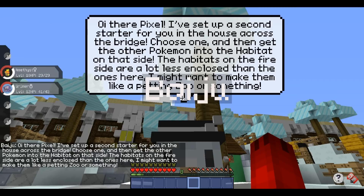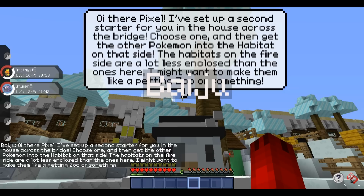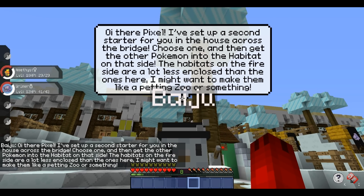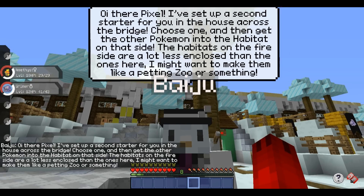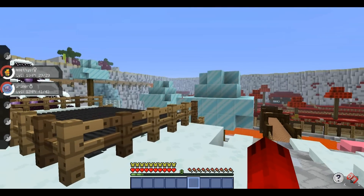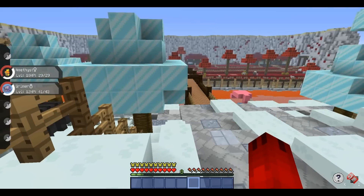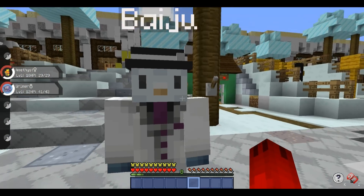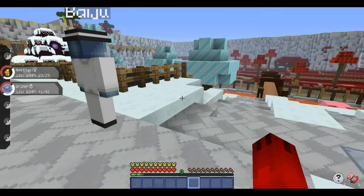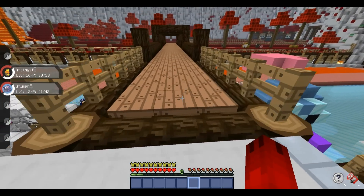Baiju says: 'Oi there Pixel, I've set up a second starter bridge for you in the house across the bridge. Choose one and then get the other Pokemon into the habitat on that side. The habitats on the fire side are a lot less enclosed than the ones here - I might want to make them into like a petting zoo or something.' So there's a new starter on the other side, and he wants to make the fire-type side into a petting zoo.